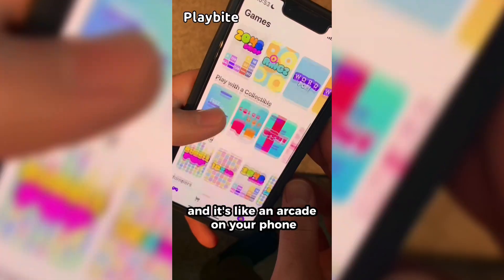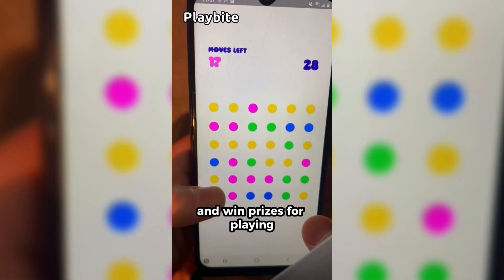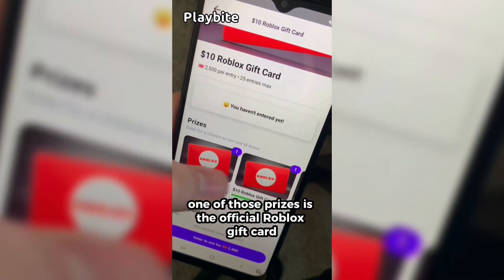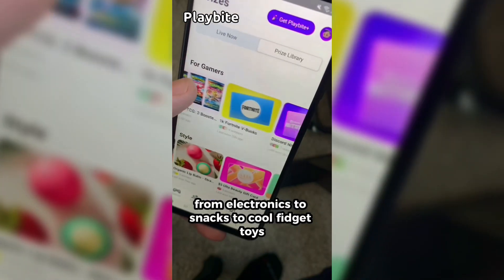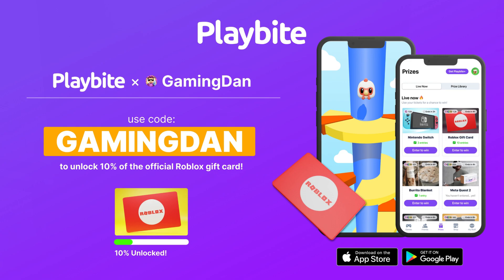If you are ever in need of Robux, go ahead and download this app called Playbite — it's like an arcade on your phone. You can play fun games in a single app and win prizes, including the official Roblox gift card, electronics, snacks, and cool fidget toys. Download Playbite today, linked down below, and use code 'gamingdan' to be 10% of the way to earning your first $10 Robux gift card.